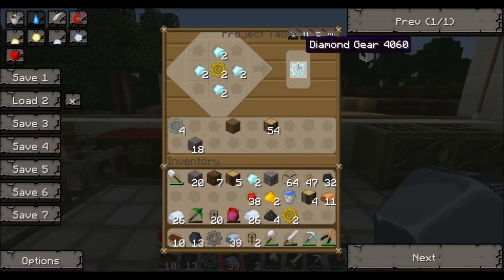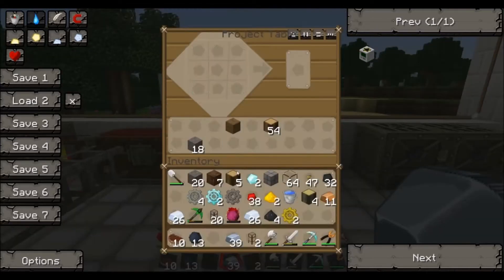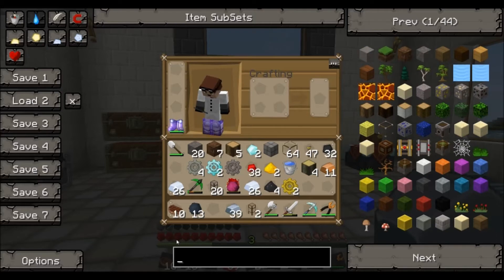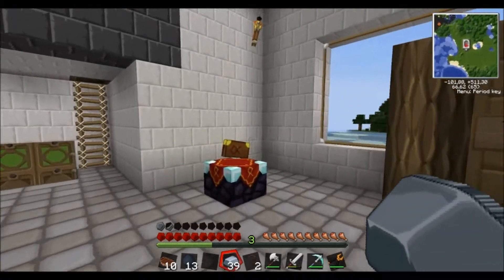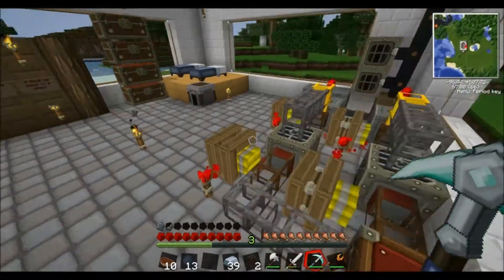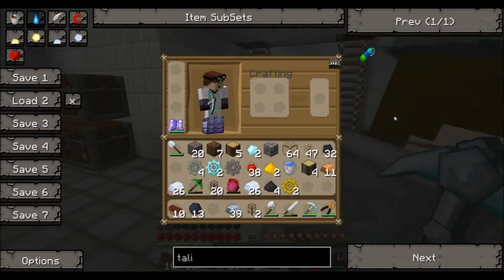Jesus, see this thing is so expensive. Why is it so expensive? Okay, so three — I made one too many. I need something — what was it called? Like, your tools will get better. Like that green bar thingy will go up. Oh, talisman of repair. Yeah, so it will be repaired, Jesus Christ.